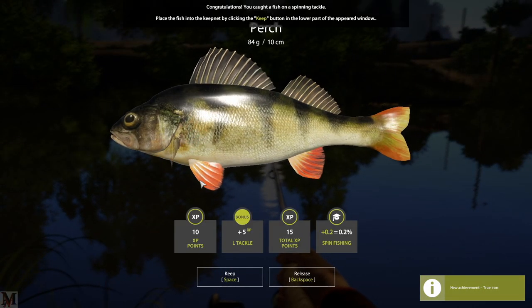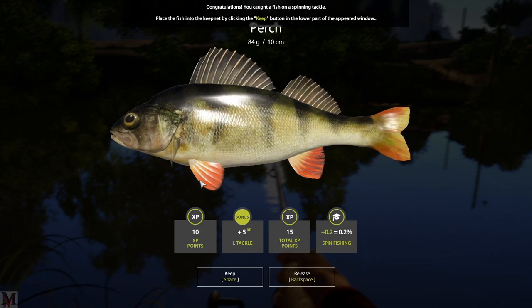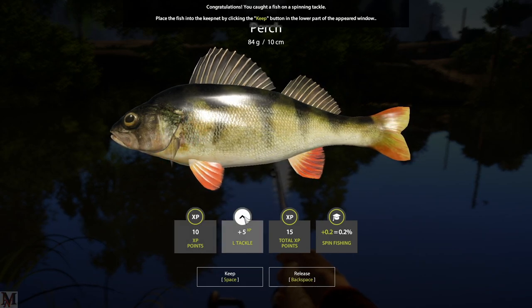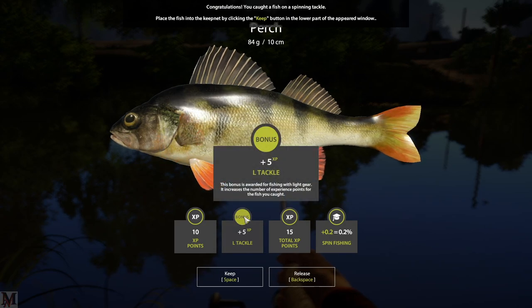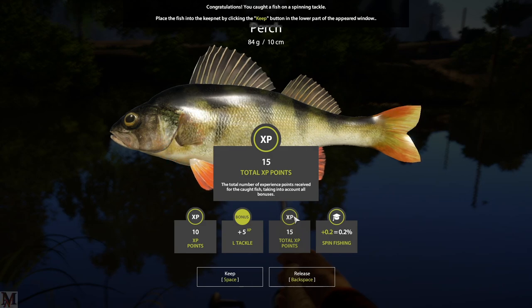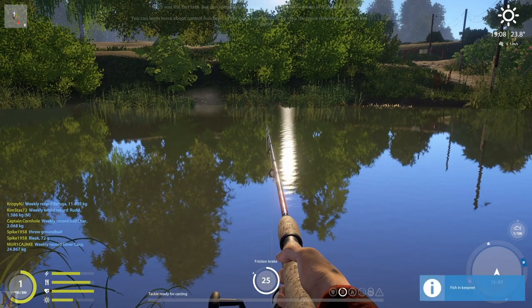Perch! Congratulations, you caught a fish on spinning tackle. Place the fish into the keep net using the keep button at the bottom of the screen. You also get an explanation of experience points — using a light tackle rod gives you more experience. Your total XP and spin fishing skill have both gone up, so we'll keep that fish.